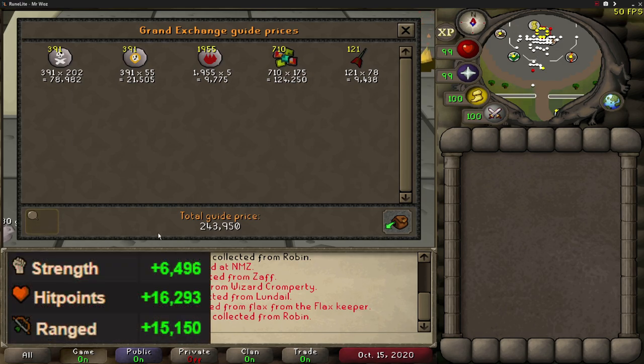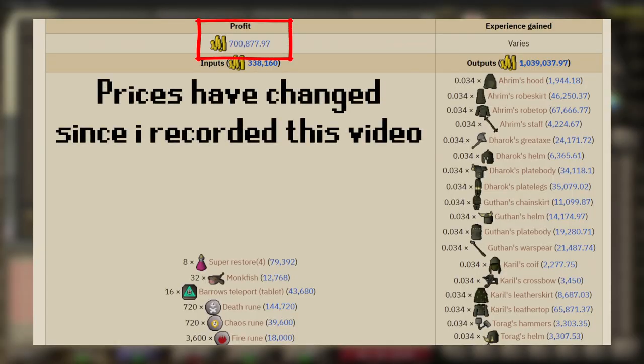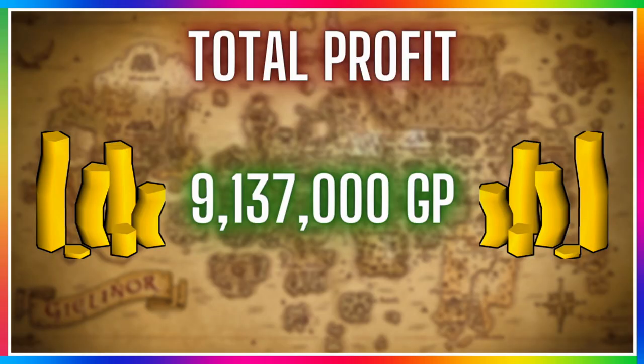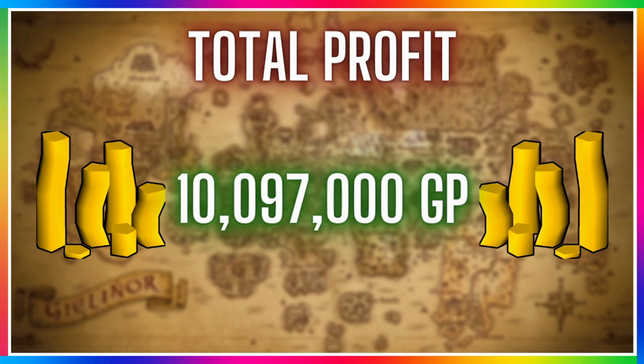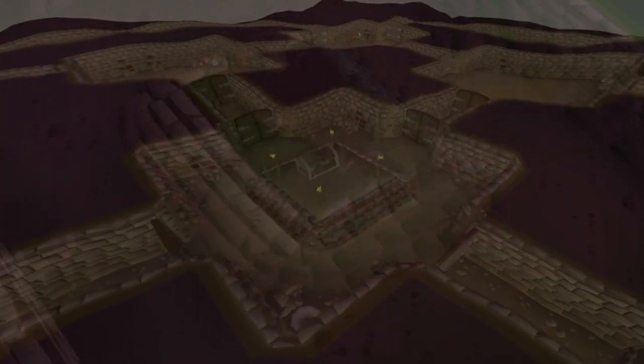My total profit is still 960k — really really nice. I also gained 6.5k strength XP, 16k hitpoints XP, 15.1k range XP, and 13.7k magic XP. The OSRS wiki said I could make 711k GP per hour and I made an extra 250k on top of that, which is amazing considering I didn't get a Barrows item. My running total from the previous video was 9.37 mil and after this video's 960k profit it's now just under 10.1 mil. Barrows is definitely one of the best moneymakers whether you're rebuilding your bank, a low-level player, or a max player.